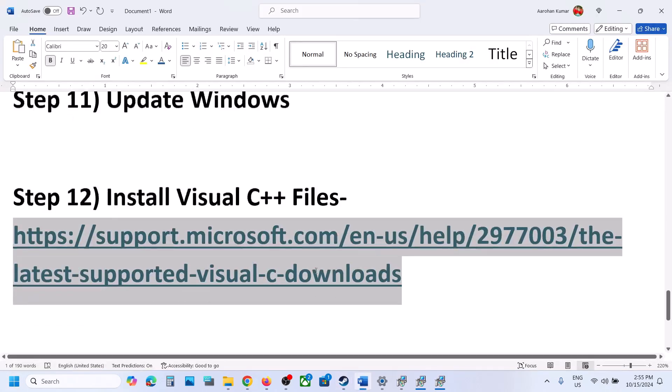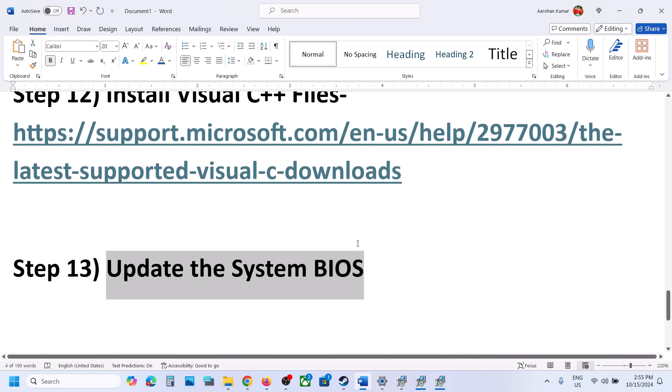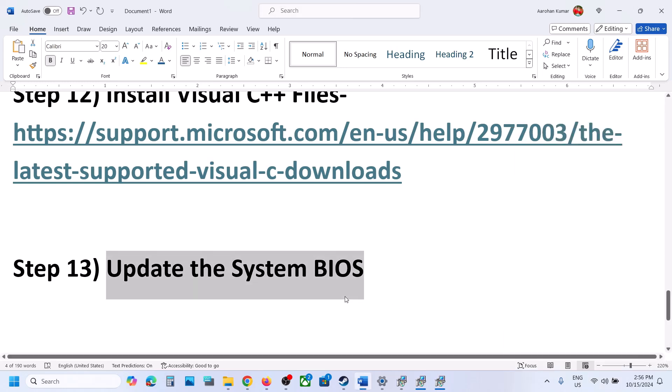The next step is to update the system BIOS. Go to your system manufacturer's website — for example, Dell or Lenovo — select your model number, go to the drivers and downloads page, and install the latest BIOS. For laptops, make sure the battery is above 10% and the AC adapter is connected. During the BIOS update, your system will restart — do not unplug the power cable. After the BIOS update, log in and launch the game.